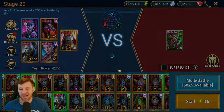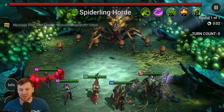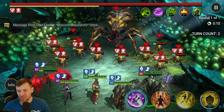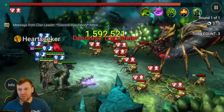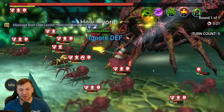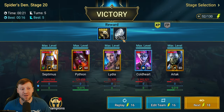We're back on my account doing exactly the same team. Also worth mentioning - put Septimus in the lead for that attack bonus aura. Lydia coming in first, A1 on Pytheon, Cold Heart coming in at 1.5 million again, and then Septimus with the A2 - what's the difference? 3.1 million! Wow. And that was a five-turn team.